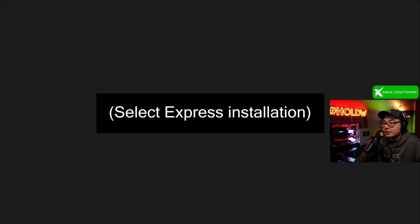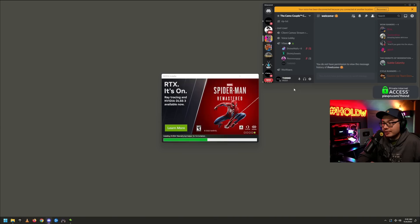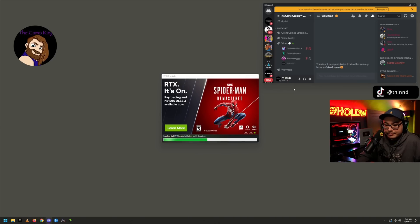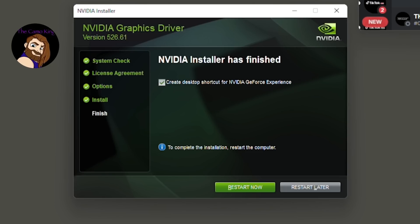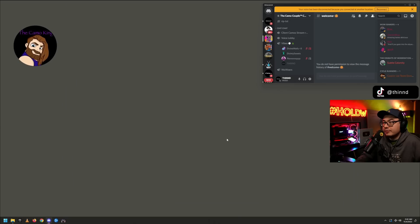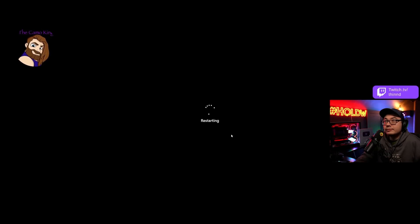Click agree and continue, then select Express install — that's fine. It's completely resetting all of your HD audio settings, your physics software, which is essentially what gives the graphics card the information to render — that's your recoil, general movements on screen, everything. It's completely redoing it all.